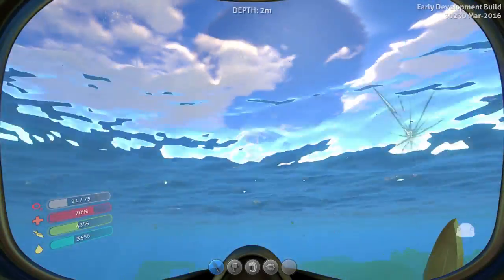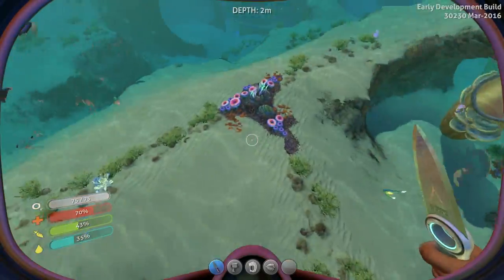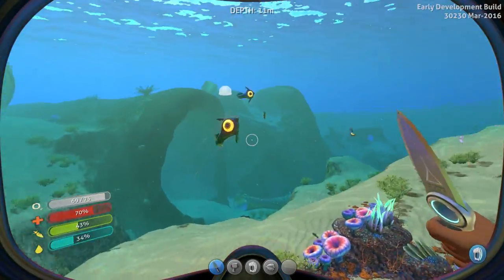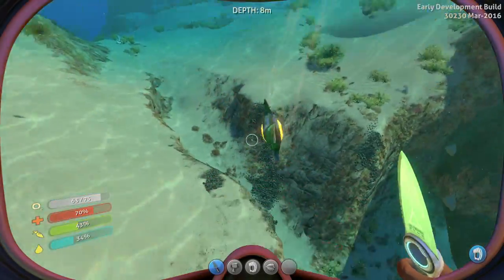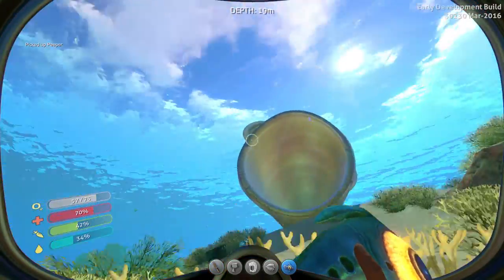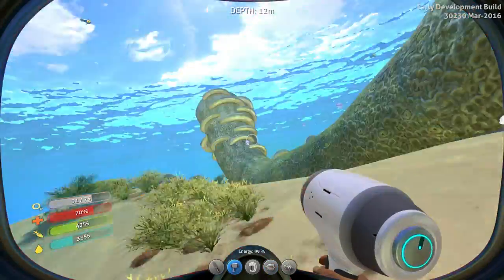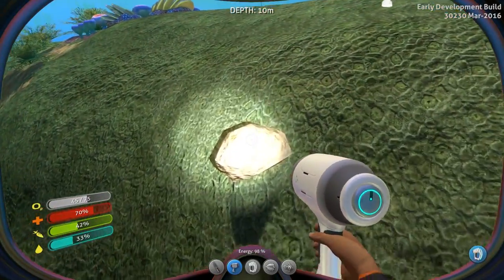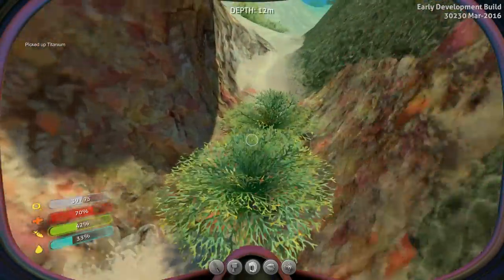Ow. Come here, dude. Where'd it go? I want a fish, I want fish to eat. You are my dinner. Come here, dinner - too fast. Dinner's too fast. Got him. Alright. Where am I going? Over here, there we go. Takes more effort with just your hands. I suppose that tracks. How am I doing? I feel like I shouldn't go home without a full inventory, right?